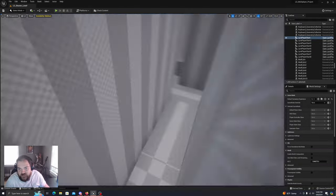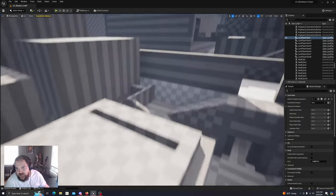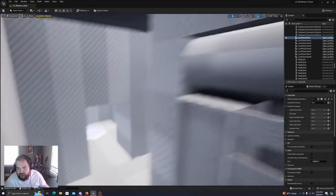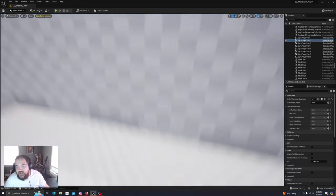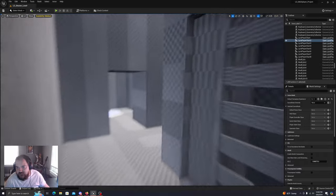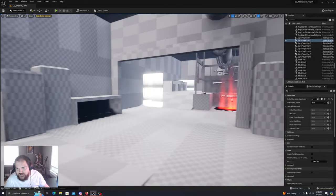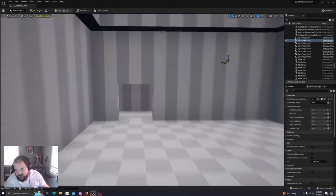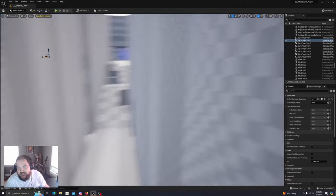Another place I want to look for is somewhere that's not going to be directly in the middle. I want to give the sense that there are different players in different spots. I think this is another nice area we could put a spawn point — it's on this side and there's a jump pad here that you can jump up. There's also this area right here. I don't want to put it too close to an existing spawn point.